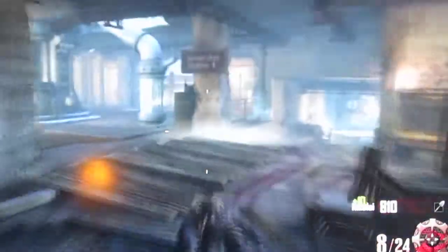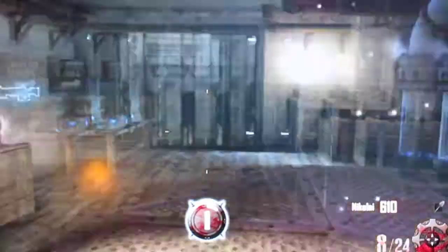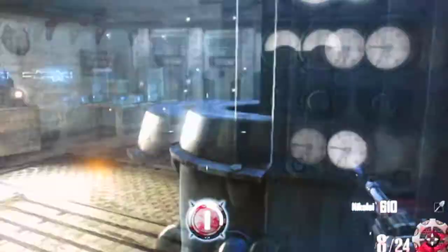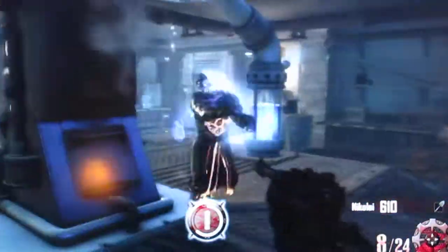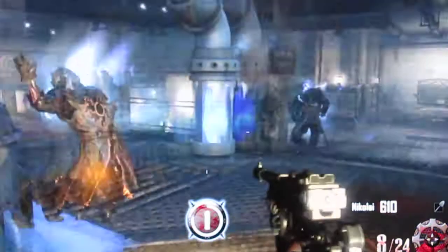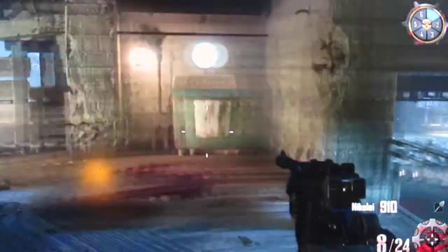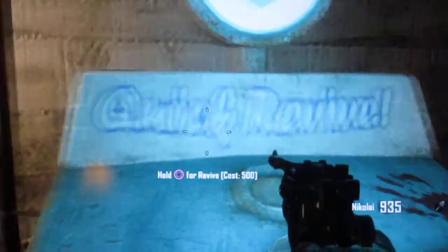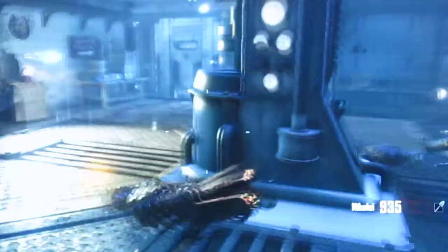It is a pretty simple maneuver. Pretty much what you have to do is activate the machine — the camera — and once this is activated you will be able to go and get quicker. Once it's activated, you go up to it and spawn down there. You see the idol got 25 points courtesy of the Perk Machine.